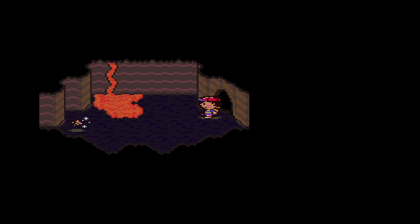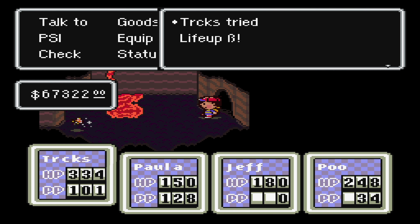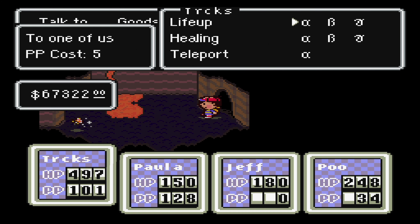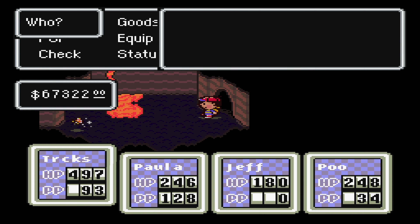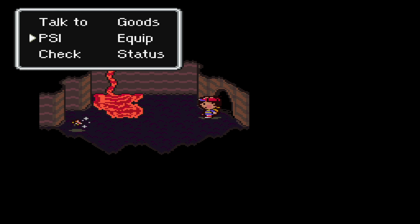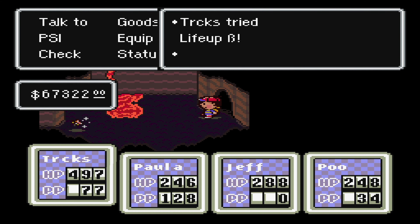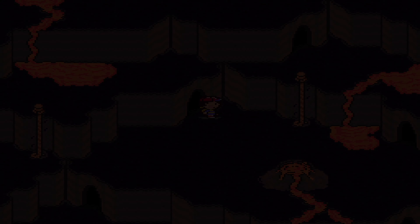Oh here's a butterfly room, and therefore we can finally start doing something about Poo's low PP — and of course also immediately heal Ness and Paula. This might take a while, because we have very high numbers of PP since we're so high level, and therefore healing it completely is going to take a while. But first we're going to heal everybody's HP, and then let's go start healing PP. It's going to take multiple trips throughout this room — I'll cut it out until I am back to full PP again.